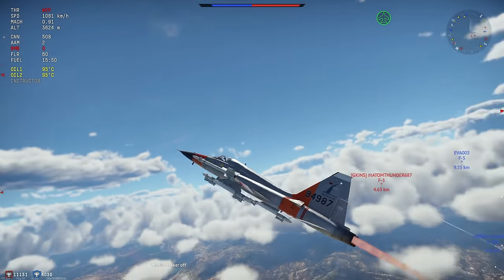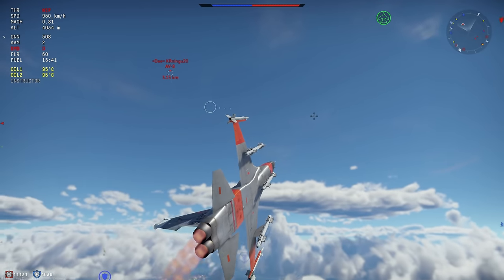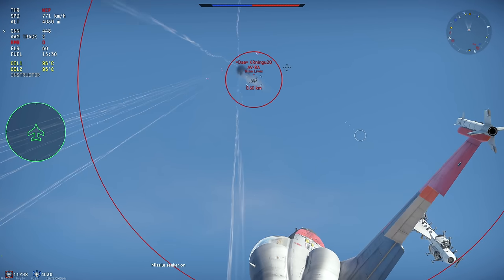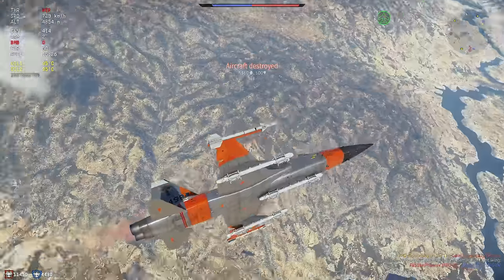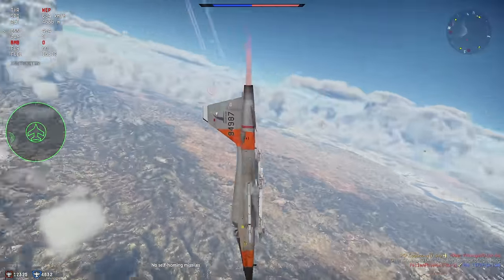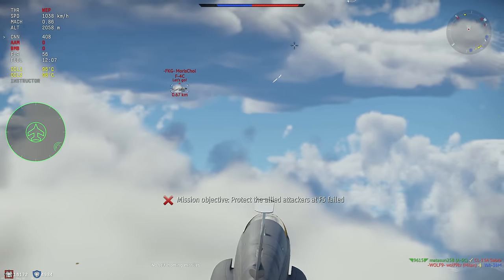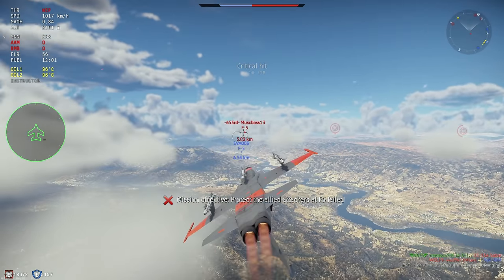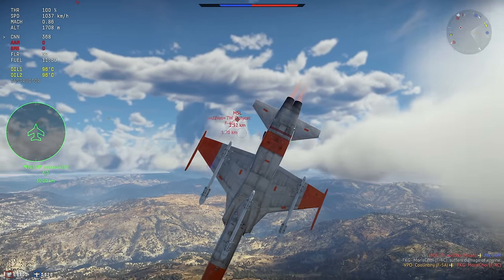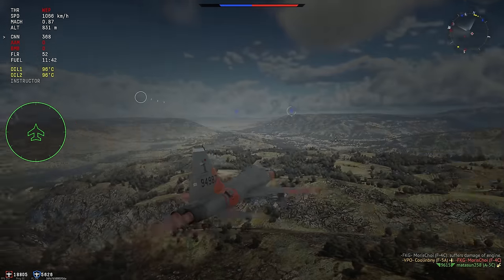Boosters are another good example — they can cause aircraft wings to rip off more easily and cost hundreds of SL per repair. If you find yourself dying due to wing rip often, remove the boosters to save money and potentially die less. Even in naval mode, removing a scout plane you'll never use can save upwards of 1,000 silver lions per death. That said, don't remove parts like tracks and brakes, which can be extremely helpful in ways you might not notice.